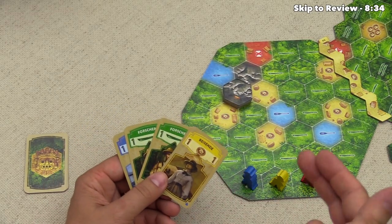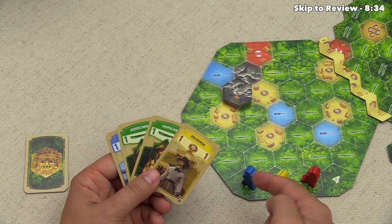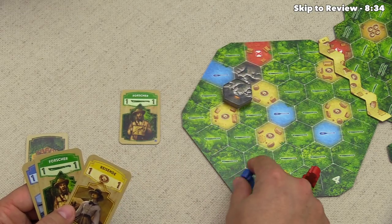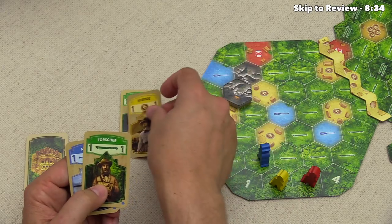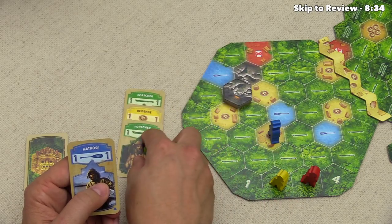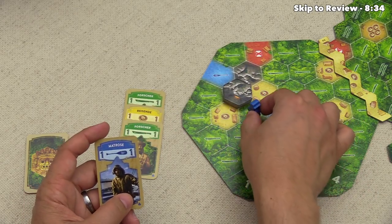Let's start with movement. When you want to move your explorer, you have to play a card that matches an adjacent tile and then move onto that spot. For instance, we can play this one card with a machete symbol to take our blue explorer and go to that spot. Next, we can play this one with a coin, because the coin matches with this village spot here to go into that location. Then we can play this machete, and now we could go over here or over here — let's say we went over here.